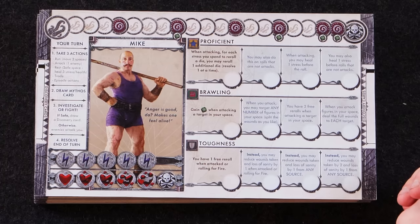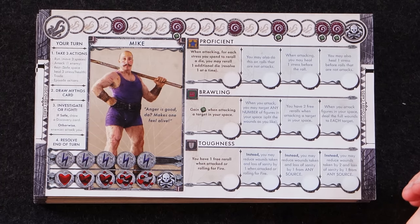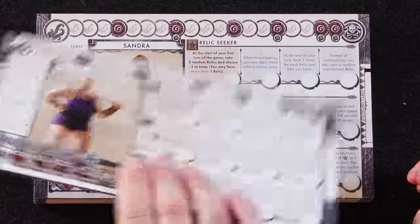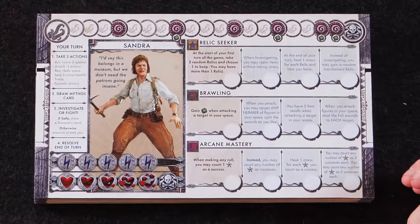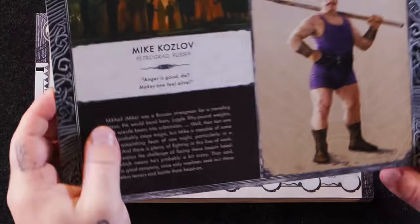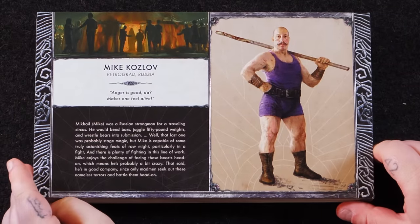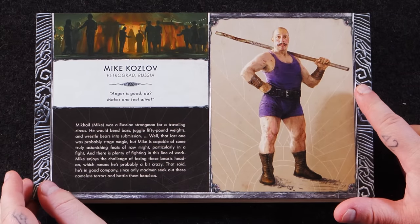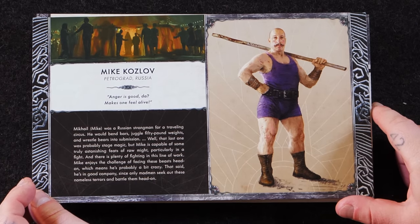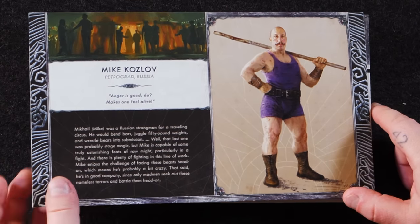His quote: 'Anger is good. Da makes one feel alive.' Mike Kroslov — he's got like a pike here, took the weights off the end and is just swinging the actual stick itself.